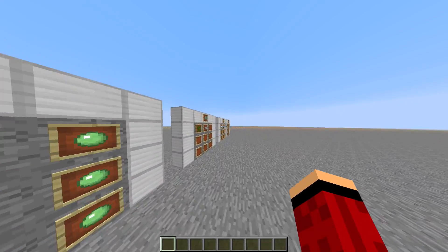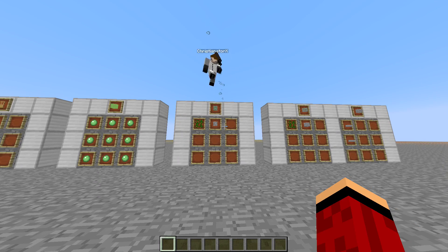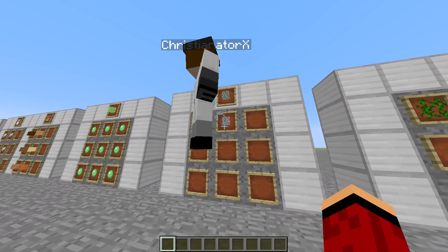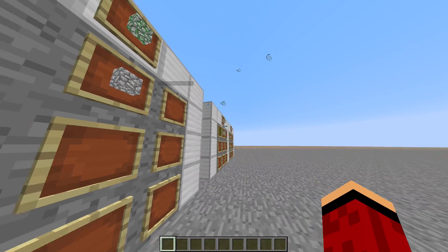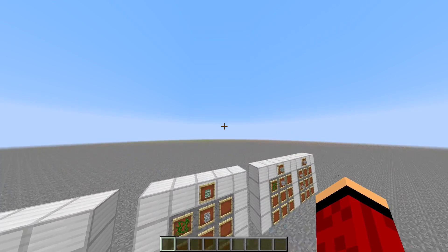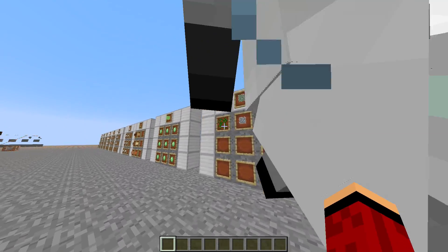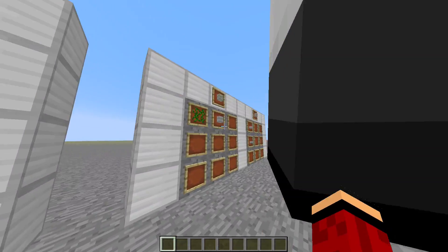There is finally a crafting recipe for mossy cobblestone — something people have been wanting for a long time. Personally, I love exploring dungeons and finding mossy cobblestone as a reward, but now there's a recipe: vines with some cobblestone gives you mossy cobblestone.